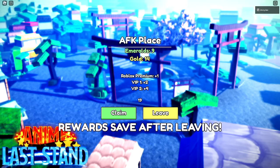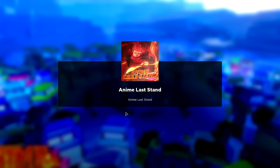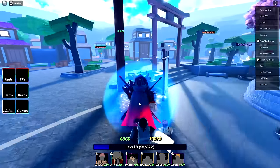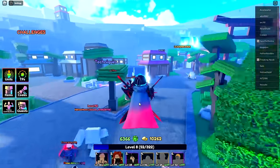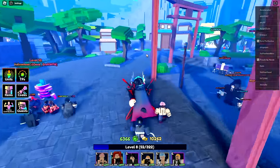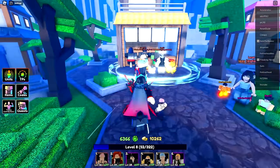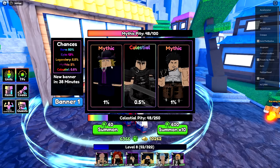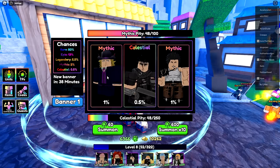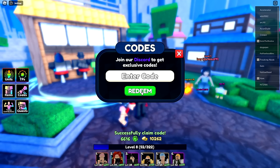A few hours later after a bunch of AFKing I have a bunch of emeralds and gold — though I still don't know what gold is used for. I did research on the Discord since the game is brand new. From what I can tell there aren't many ways to get rerolls normally — you have to pay a really expensive Robux amount, have an owner give them directly, or use codes.